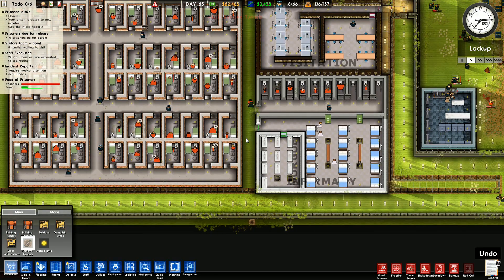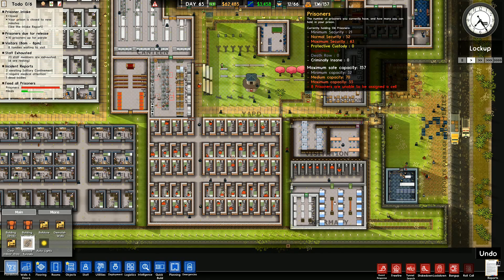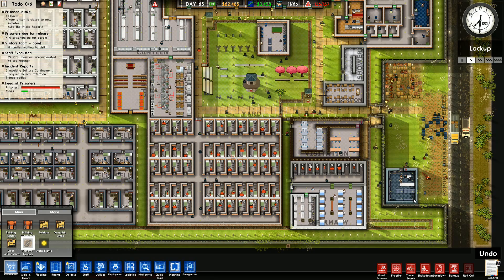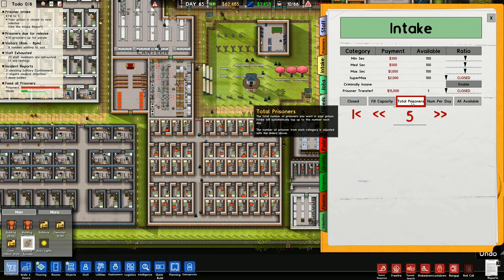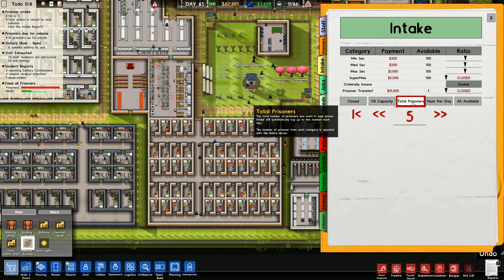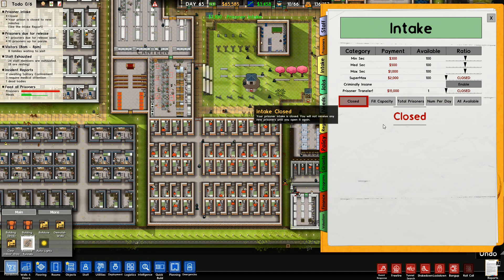They will come through and remove the tunnel. These guys are having to stay in solitary because there are no other cells for them — not an ideal situation. I've got eight prisoners unassigned without cells. I either need a holding facility or I need to increase the size. The intake settings are the problem — either closed, or you've got total prisoners, number per day, or fill capacity.